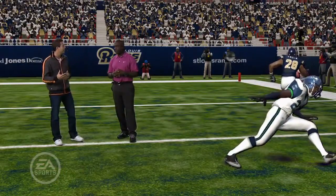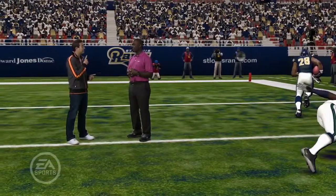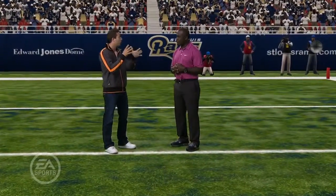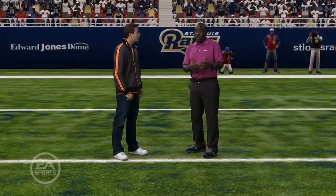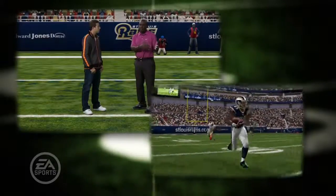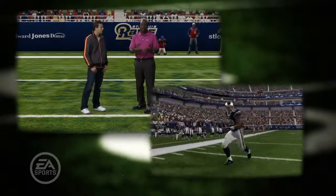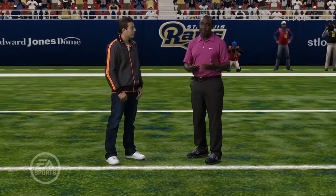Here to help me demonstrate that is Marshall Falk — Madden 2003 cover athlete, the first cover athlete to get the bronze treatment in Canton. Congratulations on that. Marshall, what's going through your mind as you approach a one-on-one defensive situation? Well, it's all about timing. I want to know who the defender is — a defensive back or a linebacker. If it's a linebacker, I want to use my juke move, slow him down, and use my explosiveness to get away, letting him get close to that comfort zone where he can tackle me.